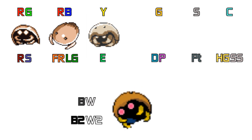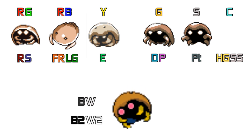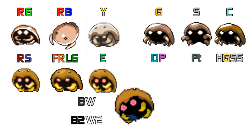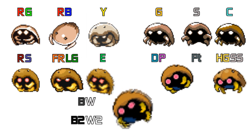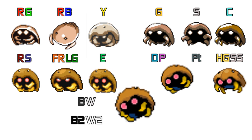Yellow looks like the Kabuto we are used to, with its eyes just a bit too far back in the shell compared to current ones. Gold and Silver is pretty much Yellow but with one or two changes, so that's the usual there. Crystal again is the same really. Ruby, Sapphire, Emerald, and Fire and Leaf Green are all pretty much the same. Diamond, Pearl, and Platinum, along with HeartGold and SoulSilver, give you more of an underside view. Black, White, Black 2 and White 2 take more of an in-the-air approach.